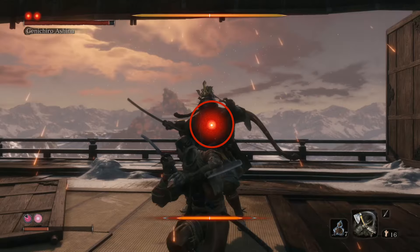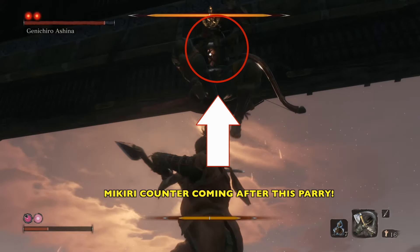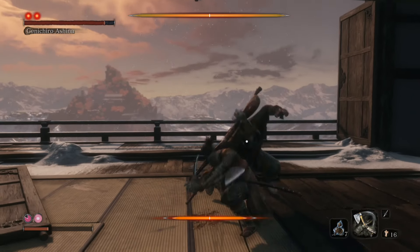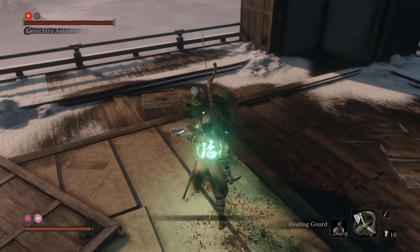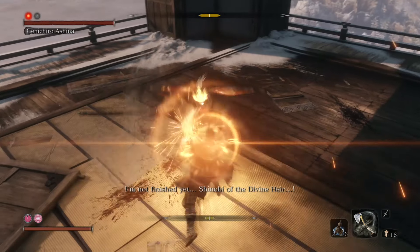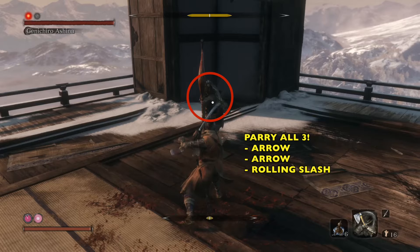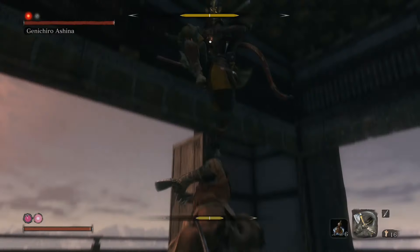I totally fudged this because I got so excited — it was pretty much almost a perfect run. I blew it, but he's jumping up and we're going to parry this and then immediately do a Mikiri counter: press forward and dodge and you'll slam it down. Now if your health is low when you perform the first death blow, you do have time to heal and then you're going to immediately block again — keep pressing forward, be aggressive, parry block, parry block. So when he draws back, we've got three parries coming: arrow, arrow, slash — or he does arrow, arrow, roll.